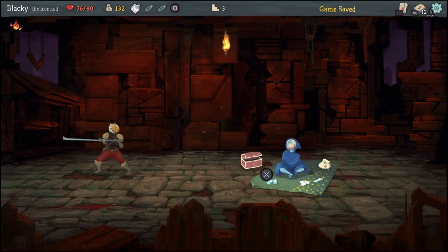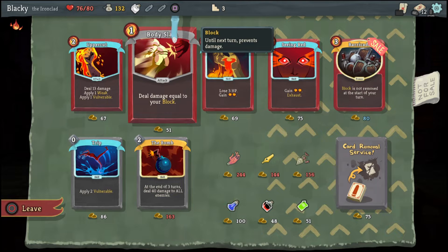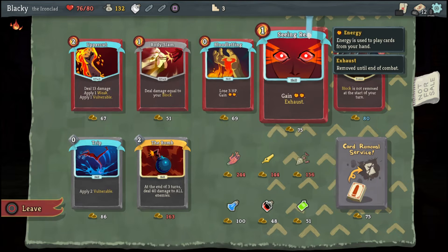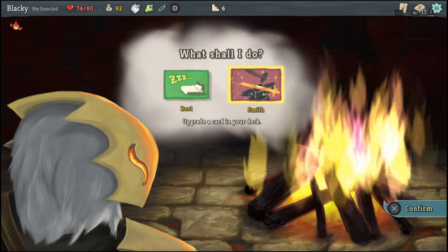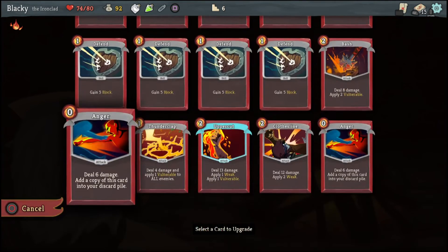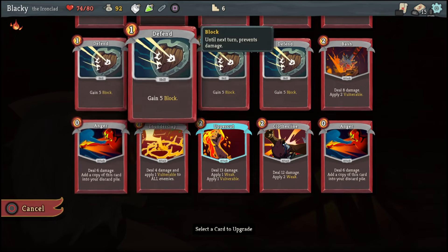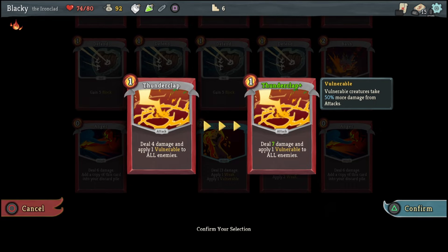Aside from monster battles, you also have merchants that you can spend your gold on to get new cards, new artifacts, or some potions that can really help you out in a tough spot. You also have campsites where you can either sleep to recover 30% of your health, or you can upgrade your existing cards so they do extra damage or extra debuffs on enemies.